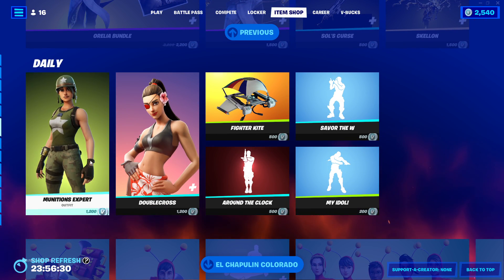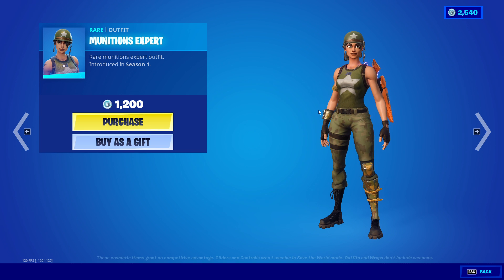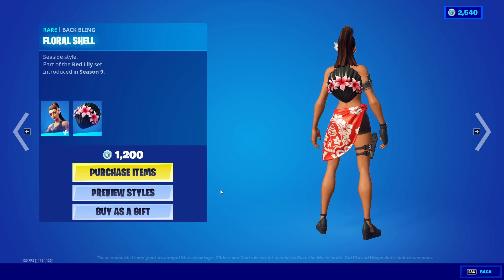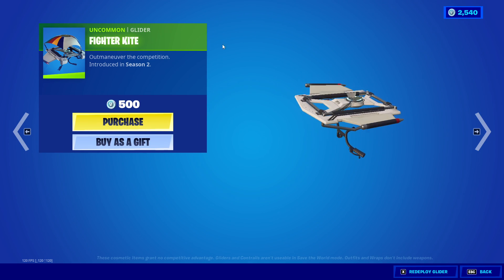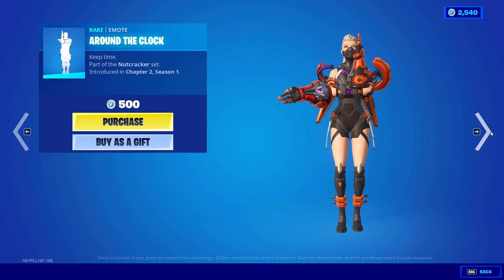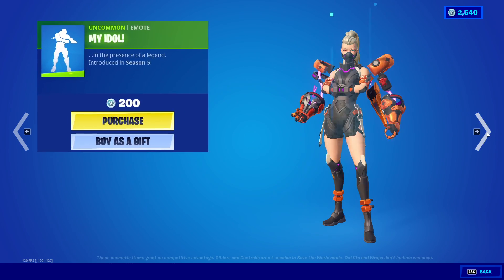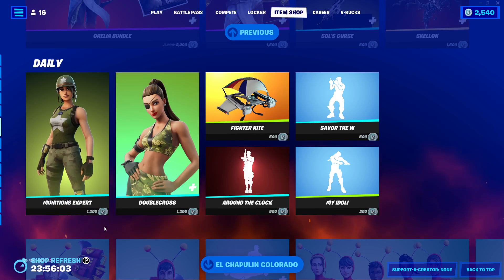They have three styles; I'm just not going through them, to be 100% honest. Munitions Expert — I can never remember if she's rare or he's rare — very nice skin though. Double Cross with an animation full shoe, styles default and camo. We have the Fighter glider — I don't remember this glider. Round the Clock — I thought this was a Christmas-only emote, but I guess not. Saber to W. My Idol.